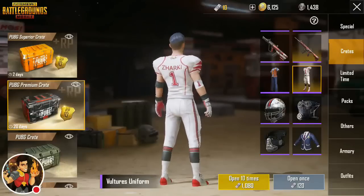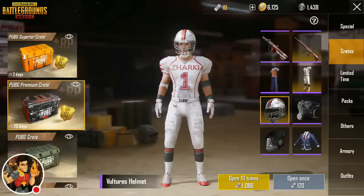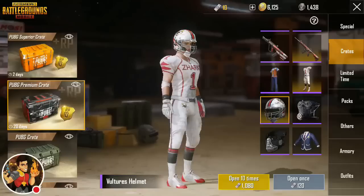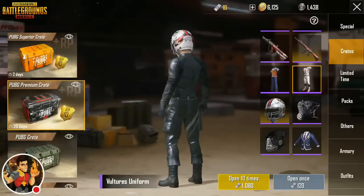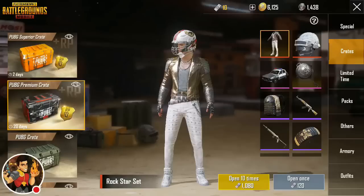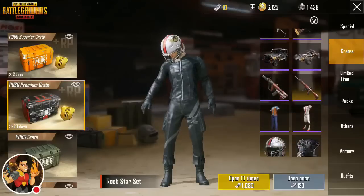You could bring your A game with the Vultures football uniform, or maybe we'll get the uniform and the helmet. Take a look at the Vultures helmet — wow, I love it, it looks like the real deal boys. Let's remove the uniform and see if we just get the helmet — we could probably find an outfit to go with that.